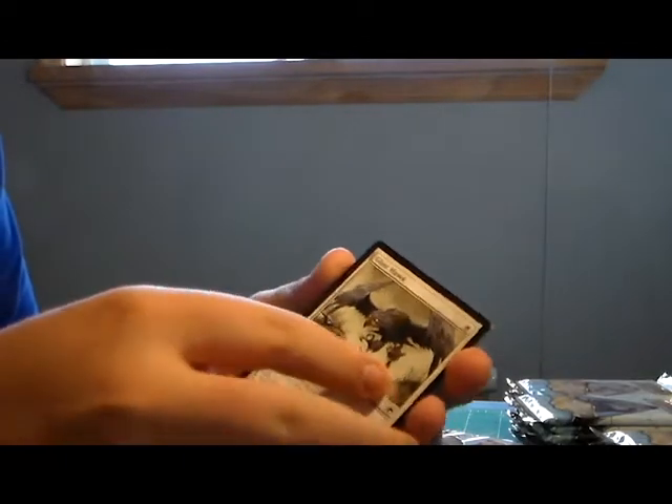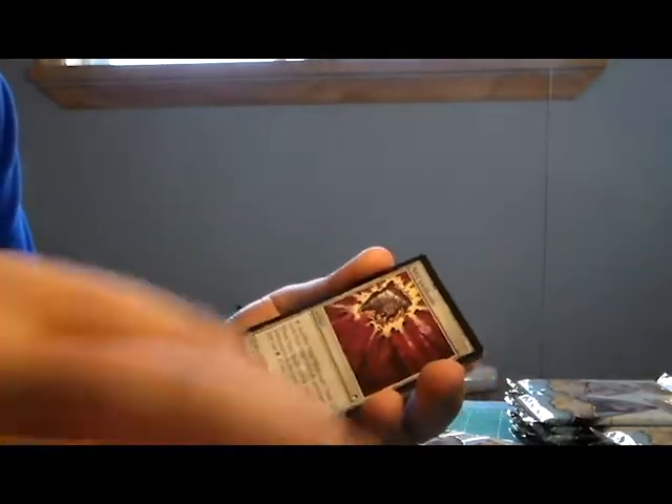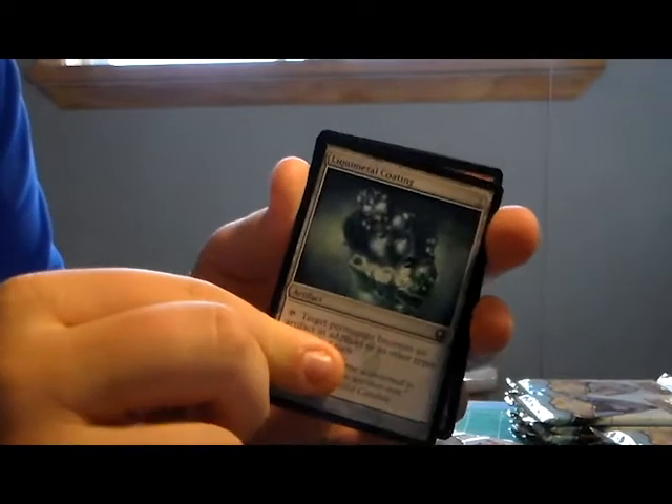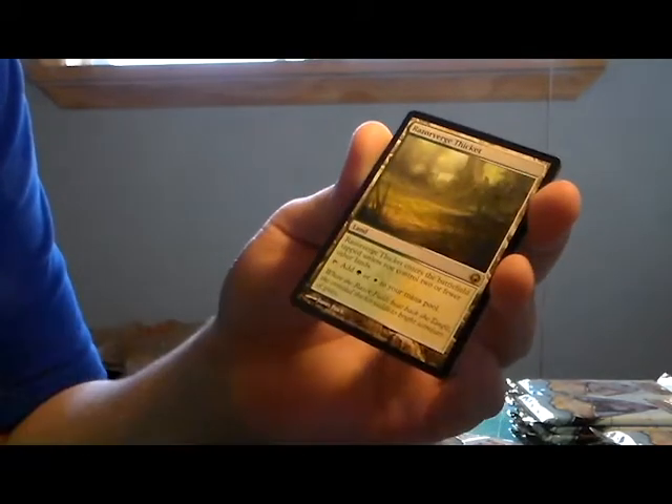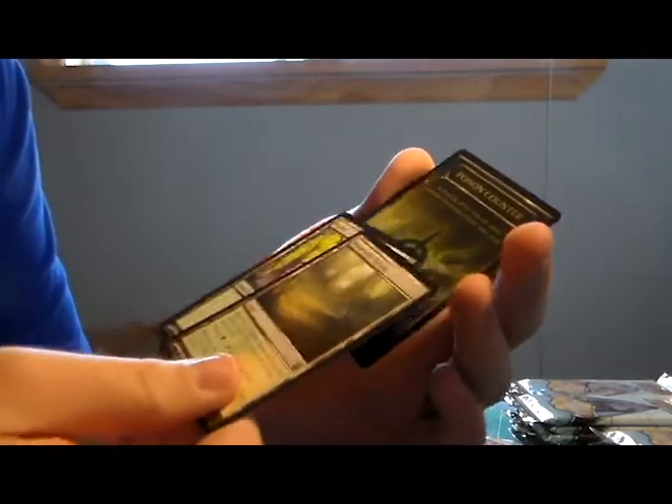Hopefully you can get Koth from the Koth pack - that'd be pretty nice. Liquid Metal Coating, Barrage Ogre, Bellowing Tangleworm - nice card - and a Razorverge Thicket - that's a really nice card. A Forest and a Poison Counter. There's only one Mythic so far from about ten packs in - I'm not surprised by that actually. They have some really decent cards.